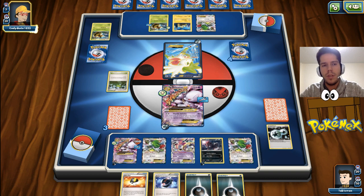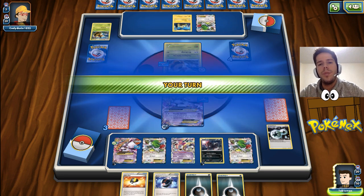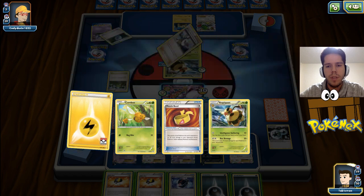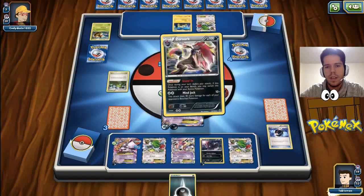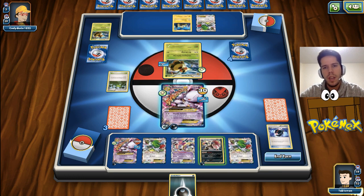He attaches his DCE to Shaman, so he did draw it off of Vespiquen's attack. Does he promote Joltik or Vespiquen? He promotes Vespiquen to force me to attach another energy to get a KO, which I do have. He will have the DCE, but then we can KO back and he should be out of attackers. That's his fourth Joltik and fourth Vespiquen, so this should be game. I'm gonna Ultra Ball and get Zoroark out. I'm going to evolve, because I can potentially KO with Zoroark next turn.